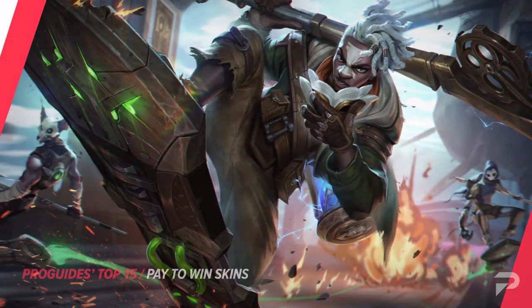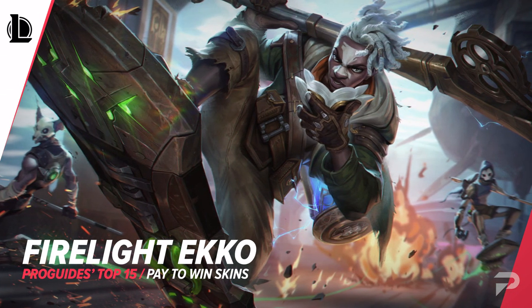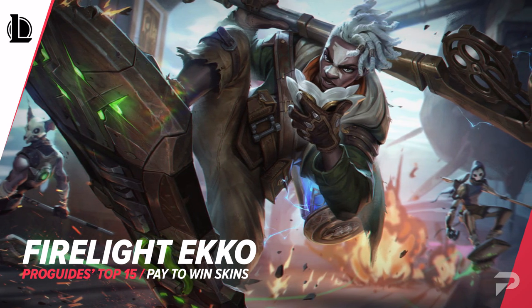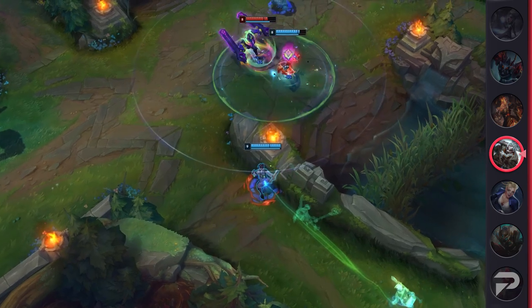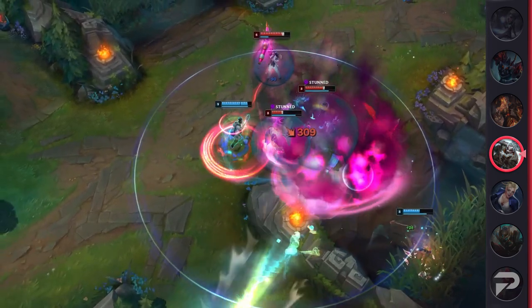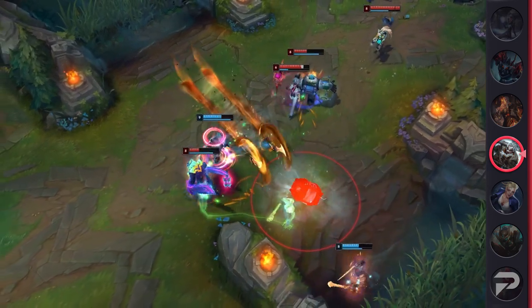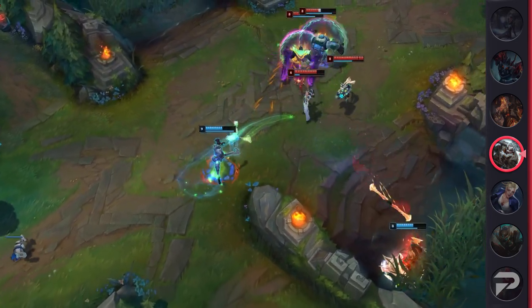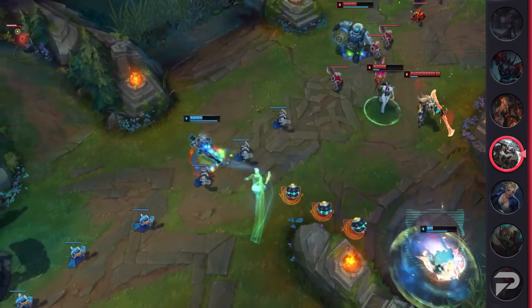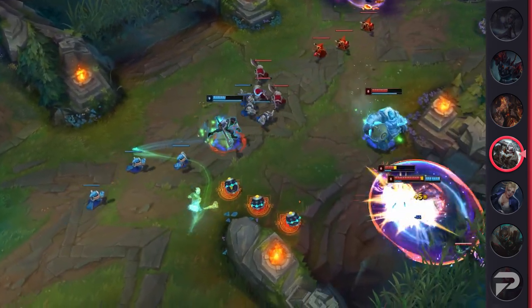On our next pay to win skin we have Firelight Ekko. This skin was inspired by his Arcane appearance and it offers a nice change to Ekko's usual blue tones, swapping them to green. The issue with this is that a lot of Summoner's Rift backgrounds have greenish undertones that can make it very difficult to see the skin's ultimate clone and his W. Ekko can make massive plays with these abilities, and if he catches an enemy with either one of them, they're dead. The later the game gets, the more impactful these types of picks are, so it can quite literally be a game changer.